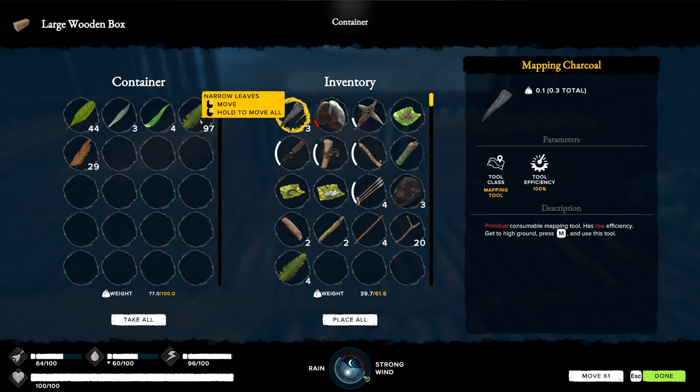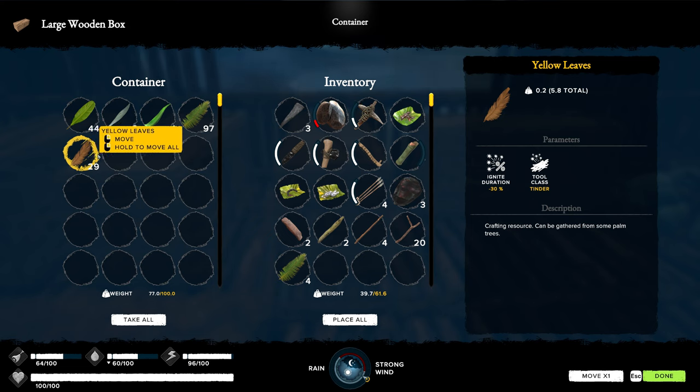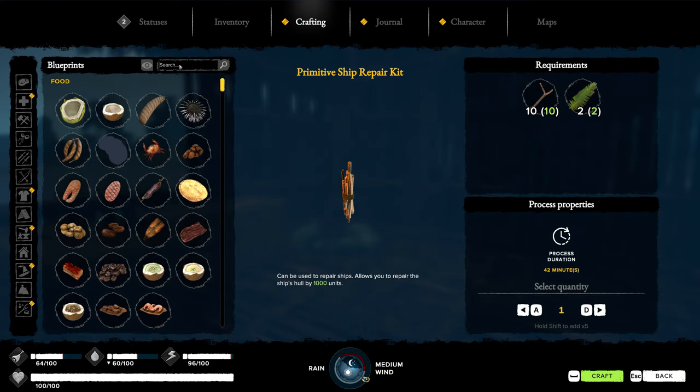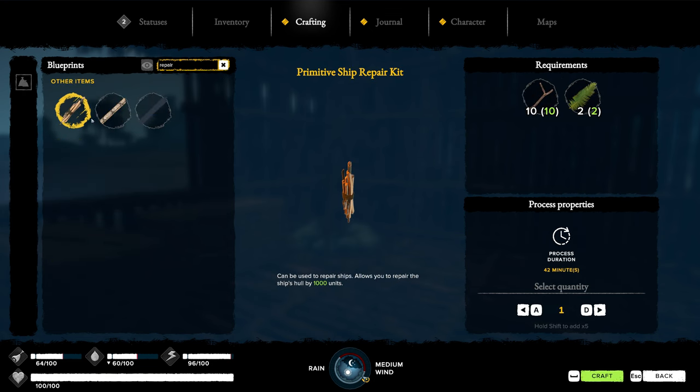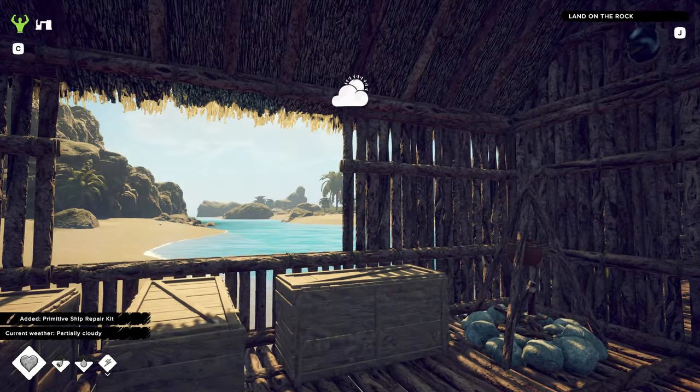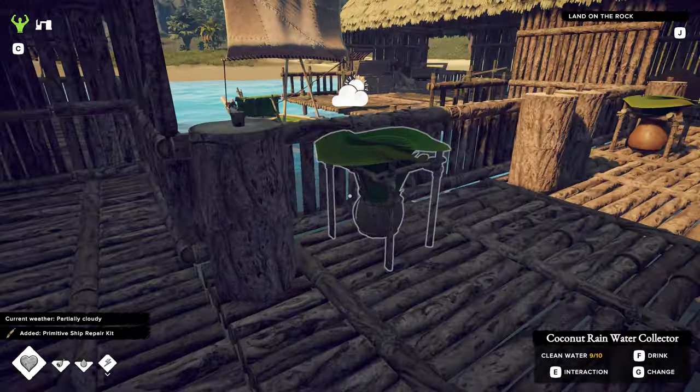We've got a bunch of these - that's all from cutting down the trees, harvesting them all. I don't know what we're going to use these for - they're mainly just used for tinder, so I've been leaving those. No use having those when we have everything else for tinder. Stop raining! The sun's out - well, good thing we did that.